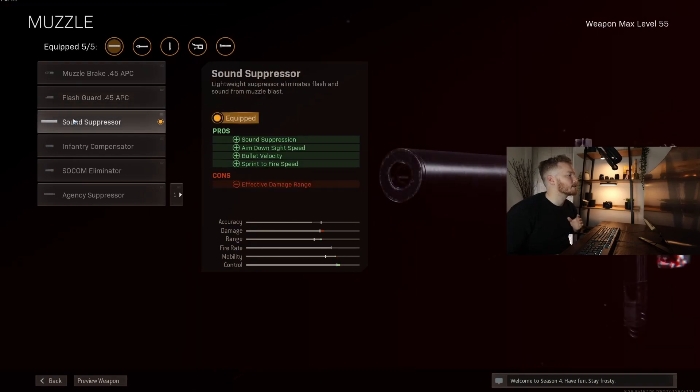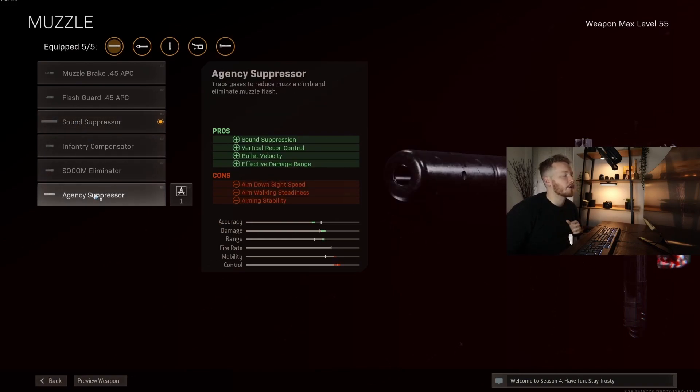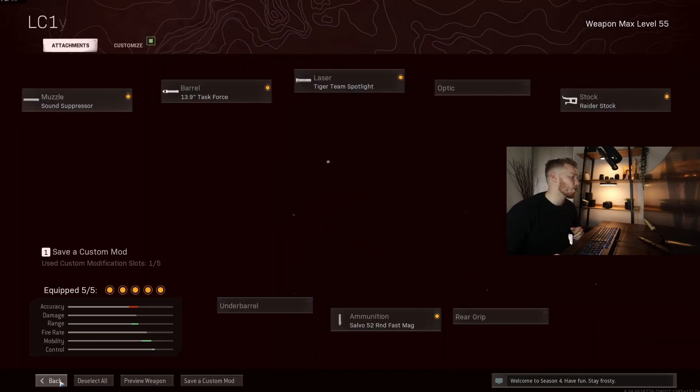For the muzzle, we want to run the Sound Suppressor. I'm basically running this on every SMG at the moment. The reason is that the Agency Suppressor hurts your aim down sight speed, which you do not want.